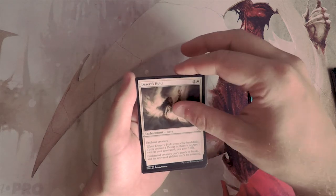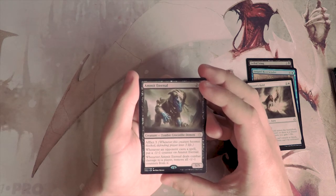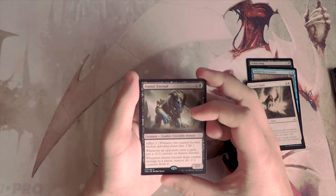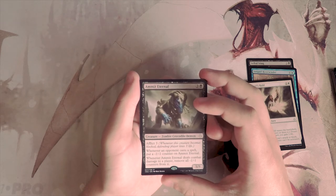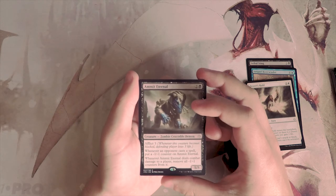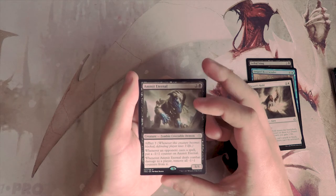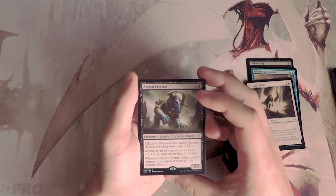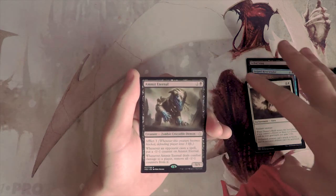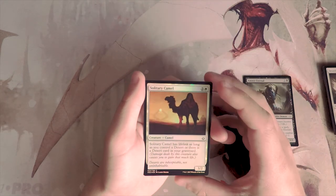Our rare is Emmet Eternal — two and a black for a 5/5 with Afflict 3, meaning whenever it becomes blocked the defending player loses three life. When an opponent casts a spell, put a -1/-1 counter on Emmet Eternal, and whenever it deals damage to a player, remove all -1/-1 counters from it. I love this card — it's very aggressive at three mana. They'll probably only cast one spell at a time and then have to chump block it, so I like it a lot.